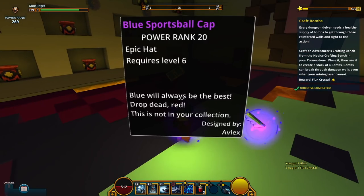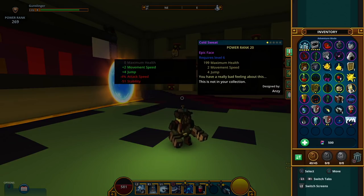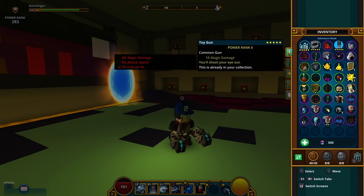We have an epic face and an epic hat. Let's check them out — open up our inventory and see what we got. We got an epic face which changes your face. These all change your stats too, so it's not just cosmetic. And then we have a hat right here. Let's keep that and change our gun again since we changed it earlier.